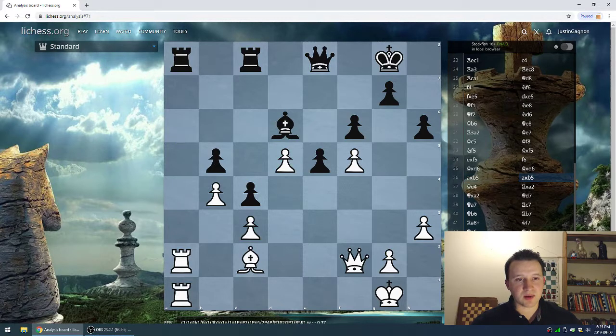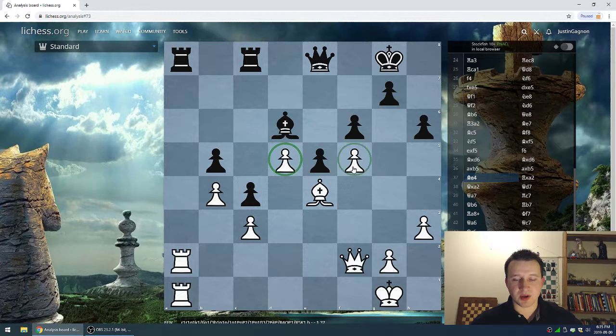Pawn takes pawn and pawn takes pawn. Bishop e4 — a protection move protecting this pawn and that pawn. This bishop is acting like a big pawn itself, but it works out pretty well for Deep Blue. Kasparov is not really able to attack this bishop at the moment or undermine the structure. Notice how the rooks are kind of staring at each other.